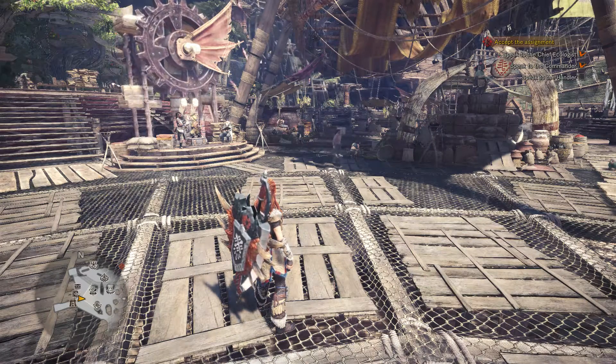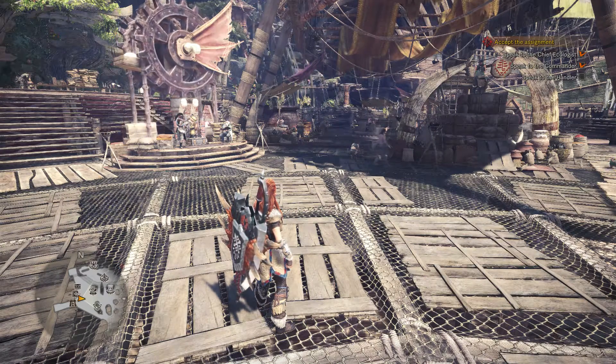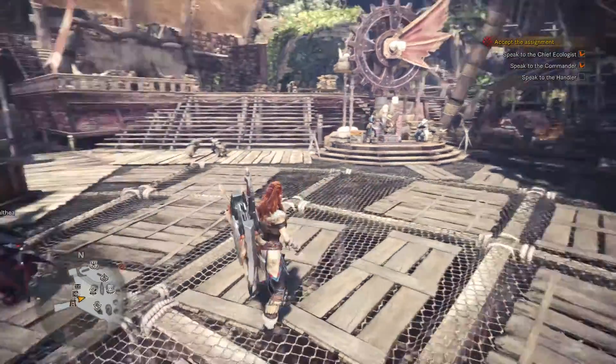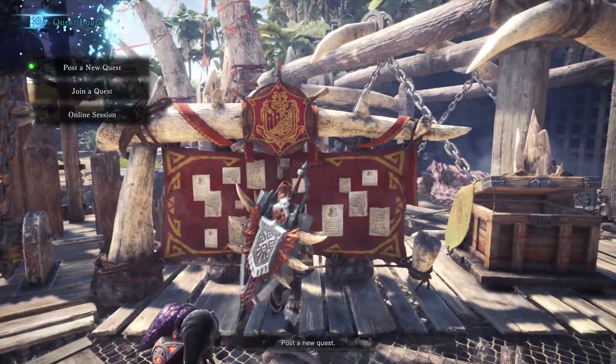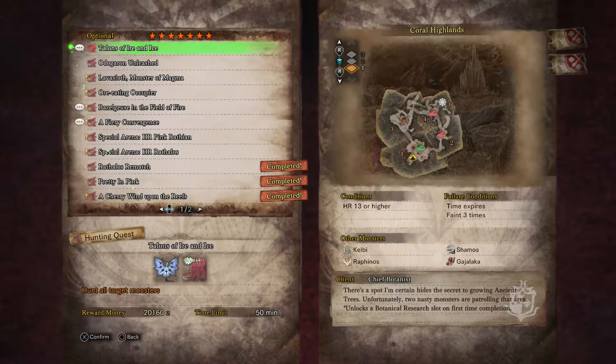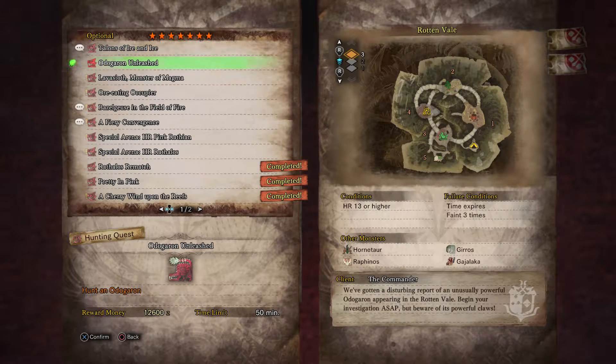Hey everyone and welcome back to Monster Hunter World. On this video we're going to be doing the optional quest Odogaron Unleashed. This is a 7 star quest — hunt an Odogaron, who would have guessed. The reward money is 12,600 zenny, and it's from the commander.